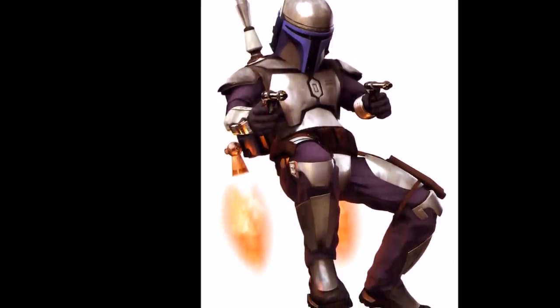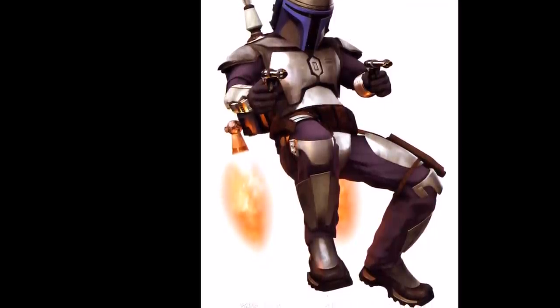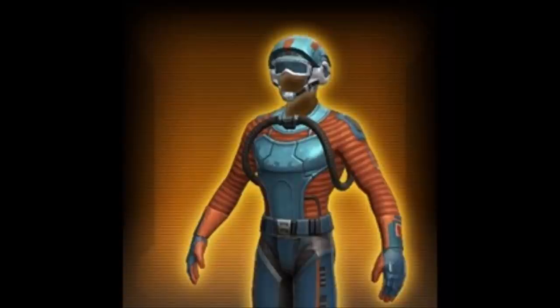It's a very Jango Fett-ish looking Mandalorian armor set, and undoubtedly the helmet is probably the nicest helmet of any Mandalorian armor design. The upper body armor is not bad as well. If you do want a knockoff version of the upper body armor, there's a bronze reskin called the Coil Explorer's upper body armor — so if you're struggling to get that piece, you can get a very cheap bronze version that basically looks exactly the same.